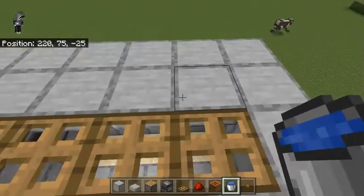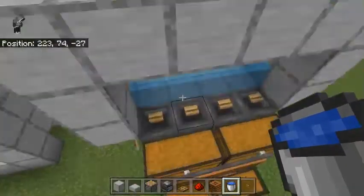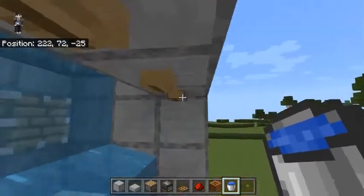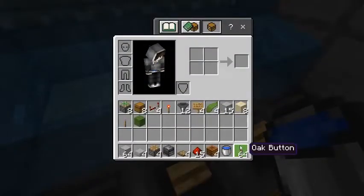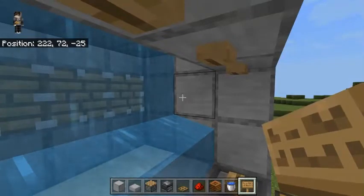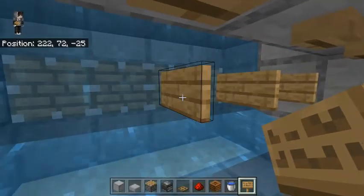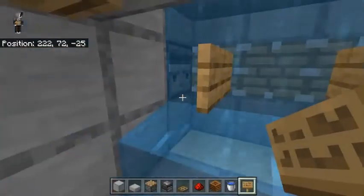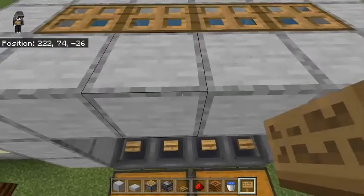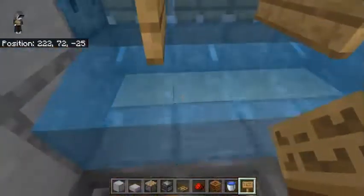Go up to the slabs you placed on top and place water to waterlog them. As you can see, the water does not come out — it's a little cursed but cheaper than glass panes. Get your four signs and place them inside in front of the water — this prevents water from getting through, acting as a double security system. Now you can open your trapdoors and place your kelp.